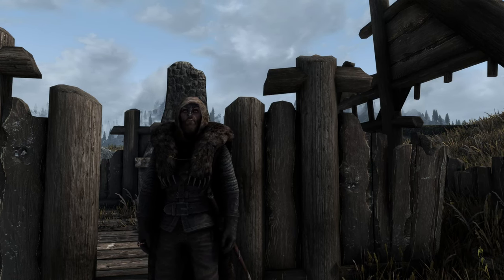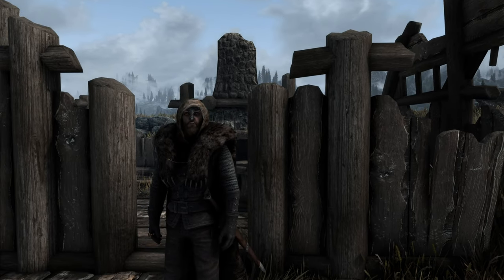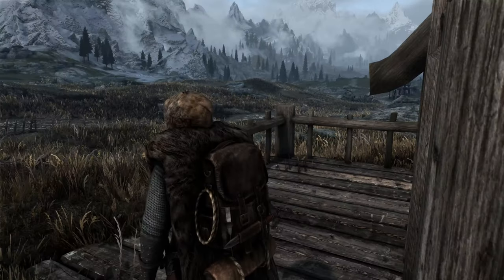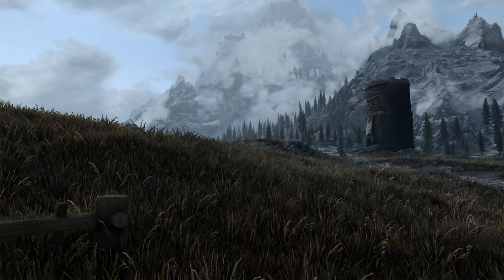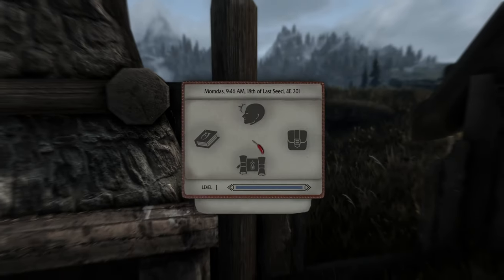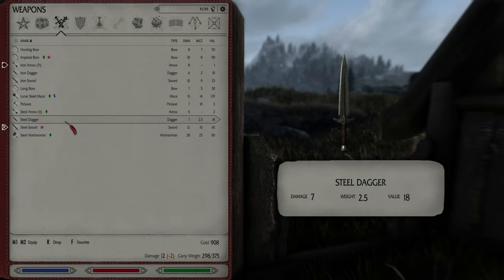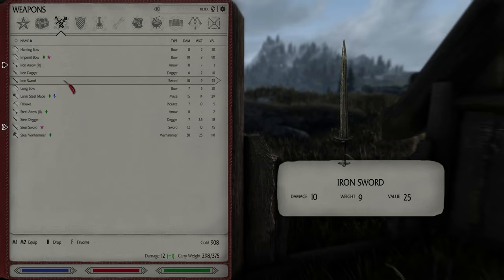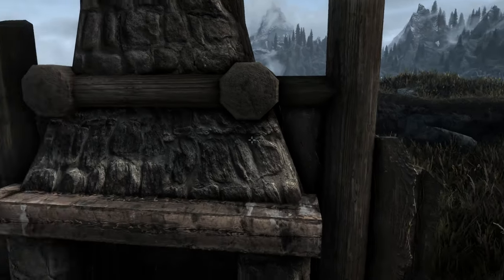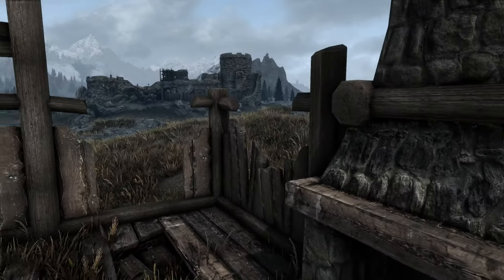And we're back! When last we left off, we were finishing up at the Two Moons camp, which we did. Then I went back — I forgot to think about it — they probably are going to have displays for some of the more mundane items: steel daggers, iron daggers, swords and stuff at the museum. So I went back and picked up some of those things.